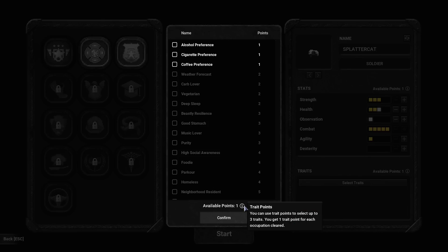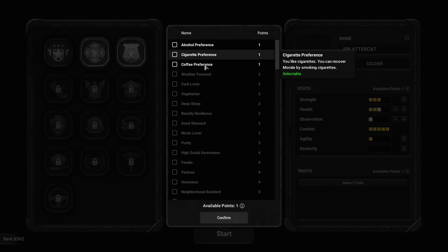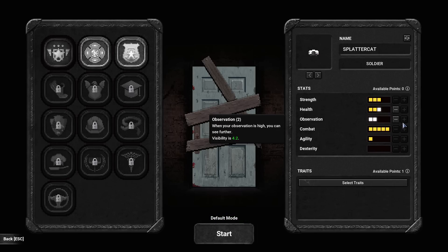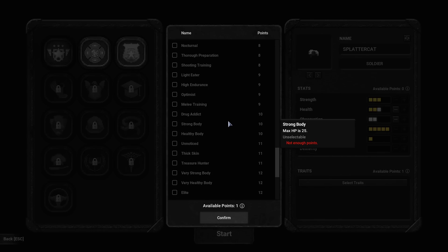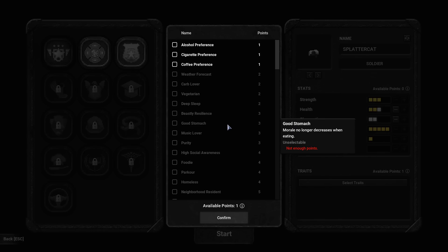You can use trait points to select up to three traits. You get one trait point for each occupation cleared — so every time you beat the game with an occupation, you get another talent point. I actually don't know how I missed that in my initial run-through of the game, probably because it's just a little icon you have to click on in order to find that out.